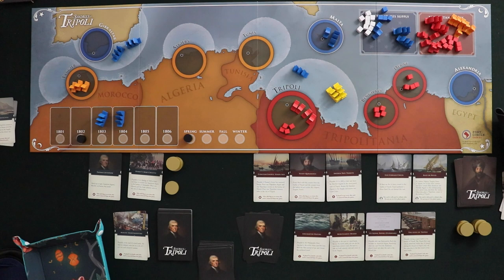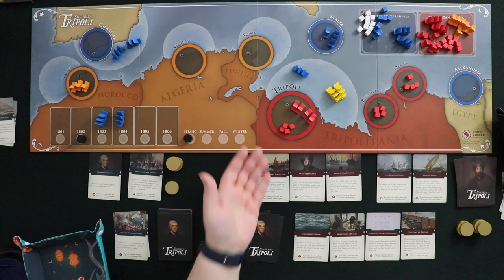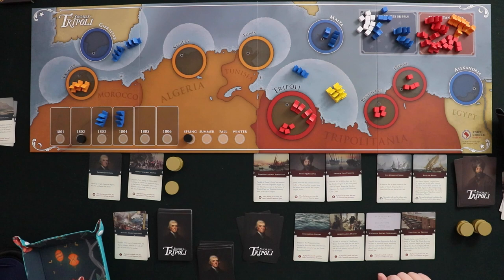Other options besides pirate raids include naval battles. To initiate a battle, you play a card for movement, move a number of ships plus optionally a gunboat from Malta into a harbor — not a patrol area, but a harbor with enemy ships. That directly attacks them and you have a naval battle. When you get into one, you announce what cards you're going to play, then each frigate rolls two dice and Corsairs roll one die. Whoever is the active player goes first.